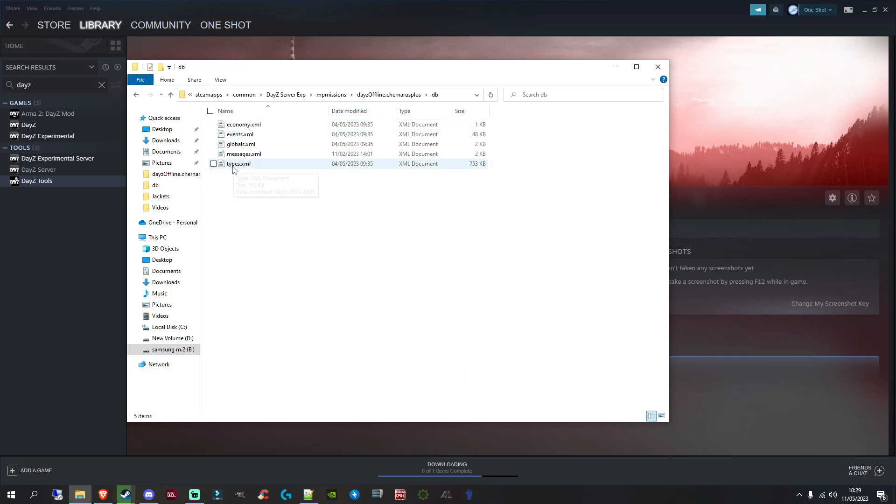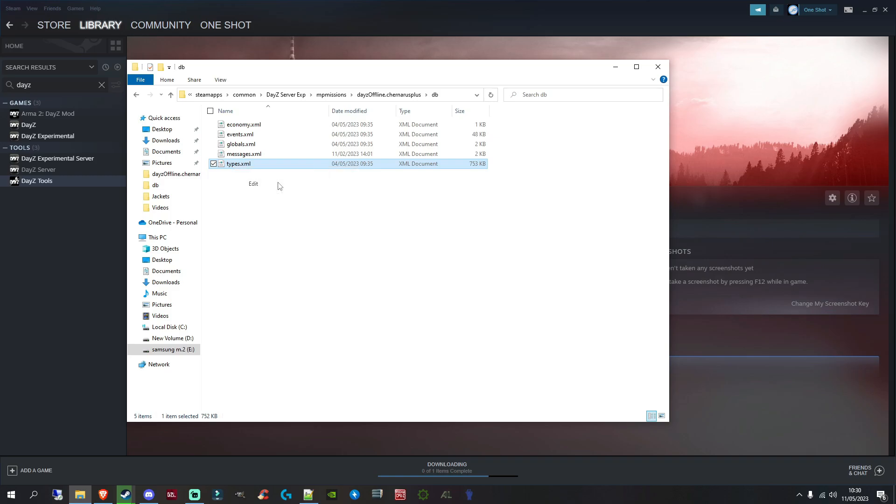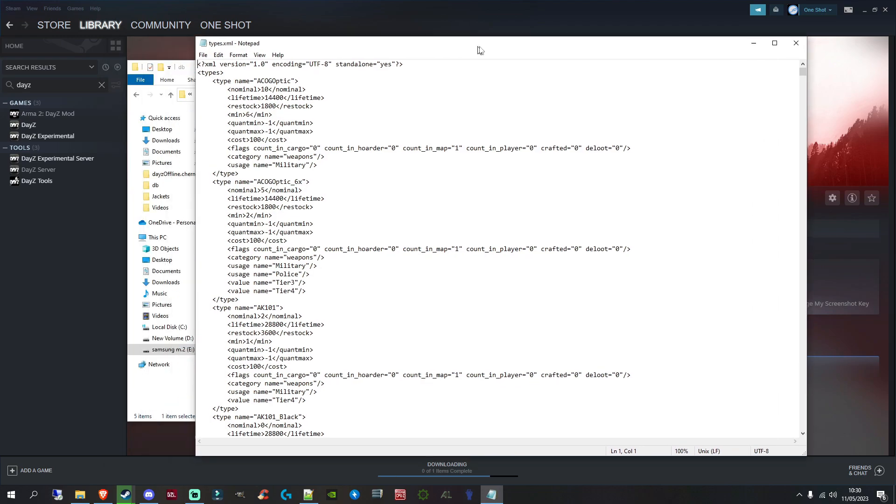Inside the db folder, go into the types file. Right-click and edit it in normal Notepad, because I'm going to be opening two files here and I want to keep it simple. Anything open in normal Notepad is the types file from the experimental 1.21 version. So remember — this is the experimental 1.21 types file. We'll keep that open for now.